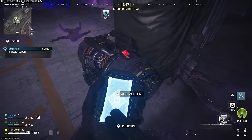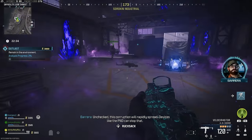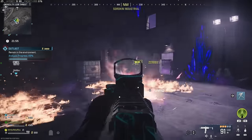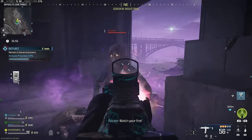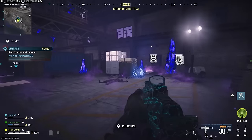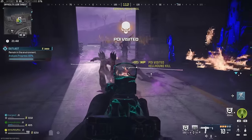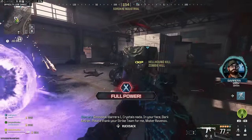Head over to the satellite and activate it by holding square on the glowing thing in the center of the space. That will create a corrupted space around you that will be attacked by a load of zombies. Defend yourself within that corrupted space, getting as many kills as you can. Once you've completed the contract successfully, if you haven't yet got 50 kills in that corrupted space, go find another Outlast contract and keep getting kills until you hit 50.